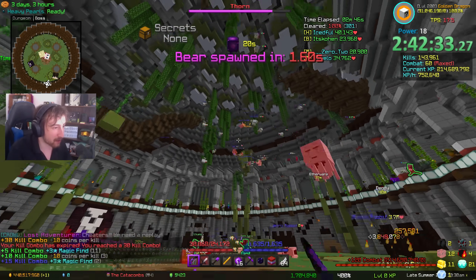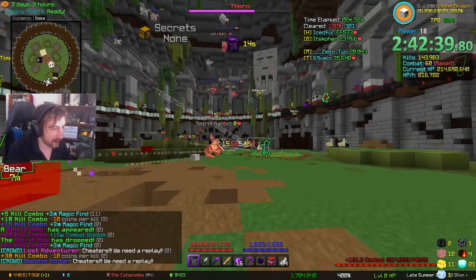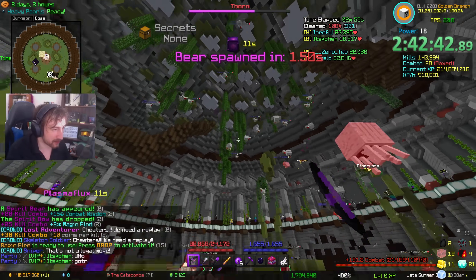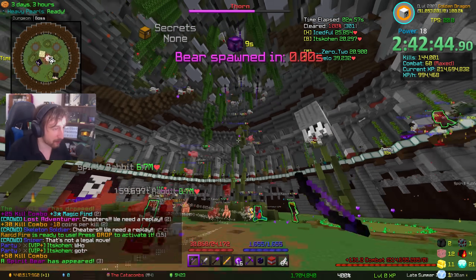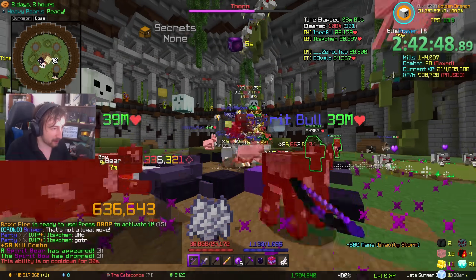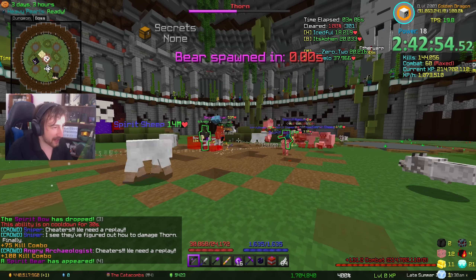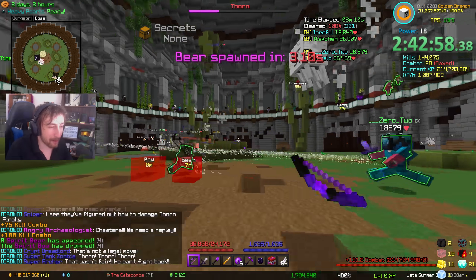I am playing as an archer, which is the main job - just to clear all the mobs and spawn in the bear. So yeah, I'm kind of looking after chickens - I'm supposed to stop shooting but because there are a lot of mobs spawning in, I'll gyro like that and then boom, another bear will spawn in. Mage will kill the bear and then I'm back to shooting again.